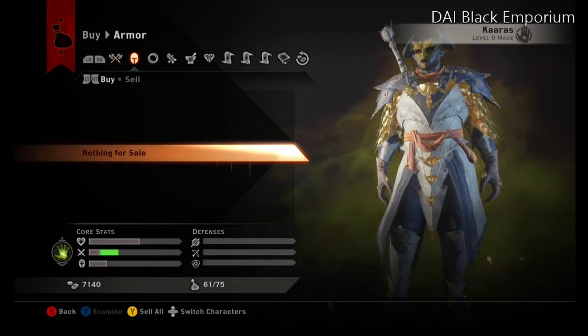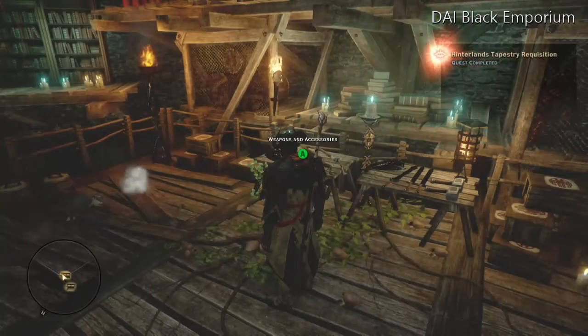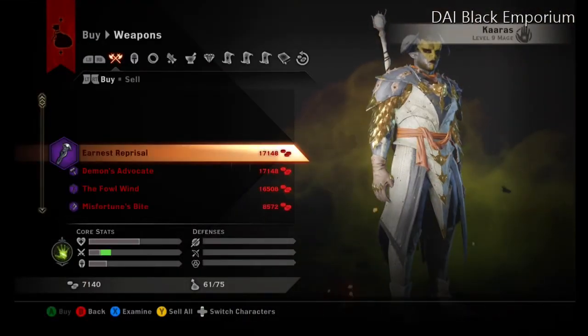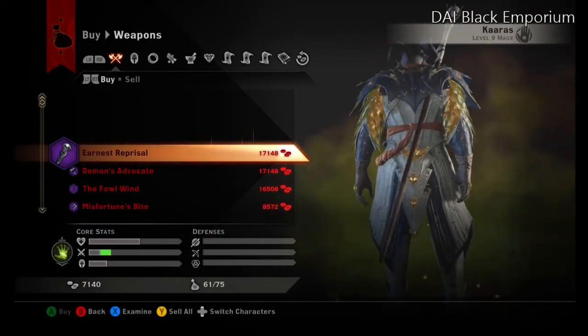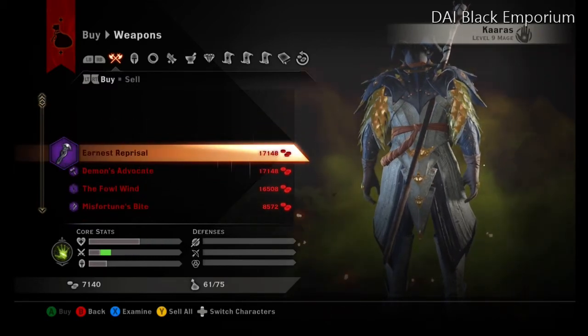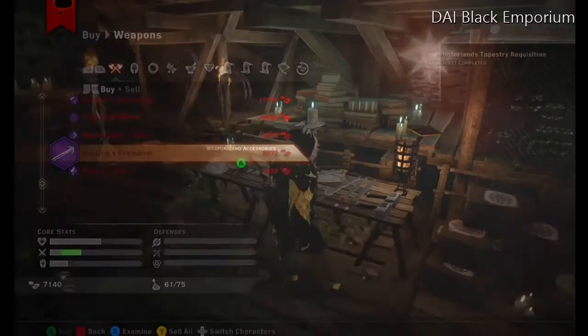Some of these weapons are really good, but they're really high priced as well. There's also some schematics that you can buy that are quite highly priced, but again they make good weapons. So pick carefully, but it's worth having a shop here if you can save up enough money.